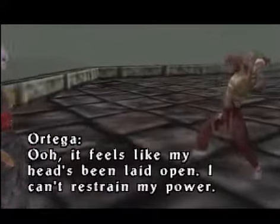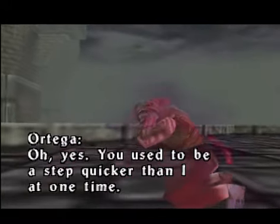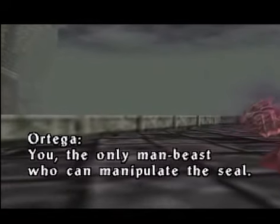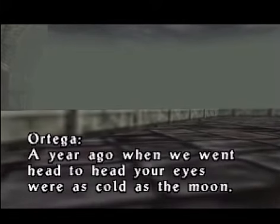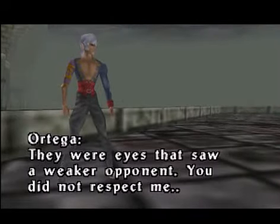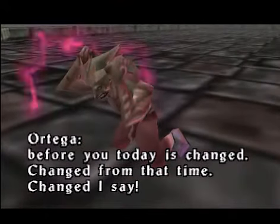'Oh, it feels like my head's been laid open. I can't restrain my power.' Ortega. 'Oh yes, you used to be a step quicker than I at one time. You — the only man-beast who can manipulate the seal. A year ago when we went head to head, your eyes were as cold as the moon. They were eyes that saw a weaker opponent. You did not respect me. But the man you see before you today is changed — changed from that time, changed, I say.'